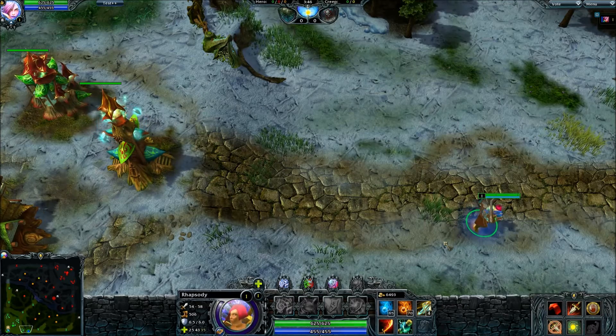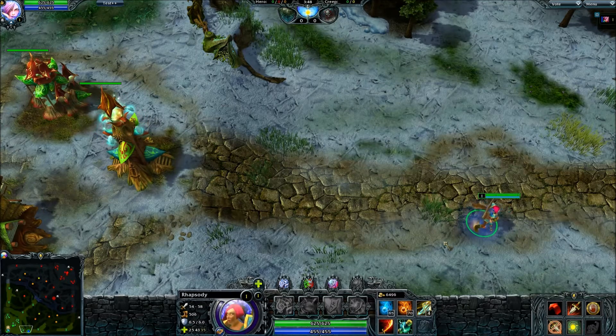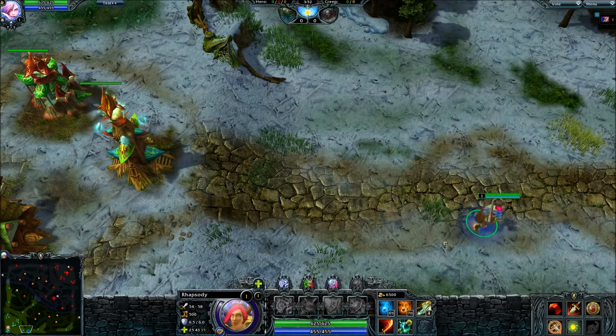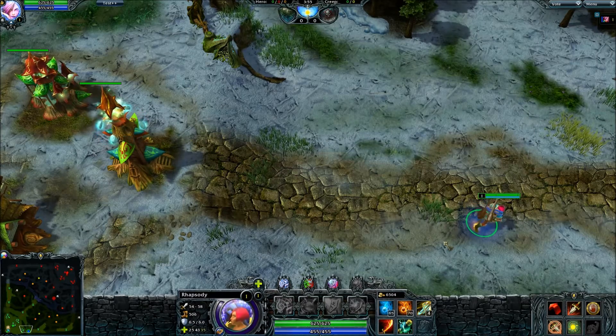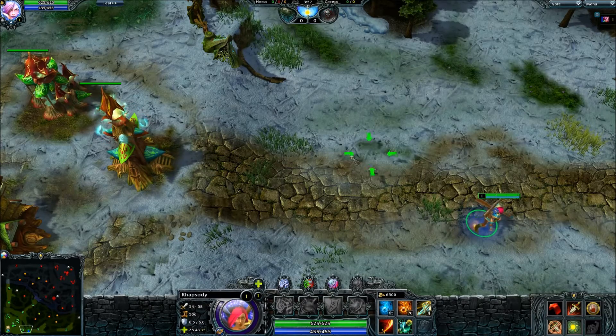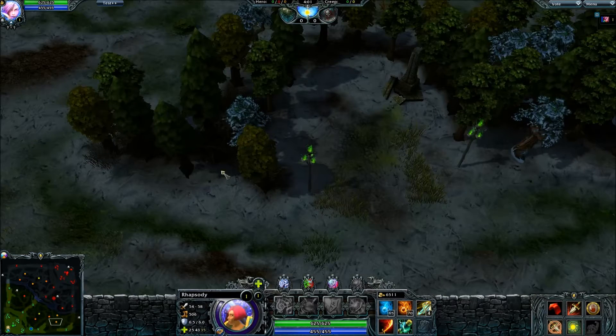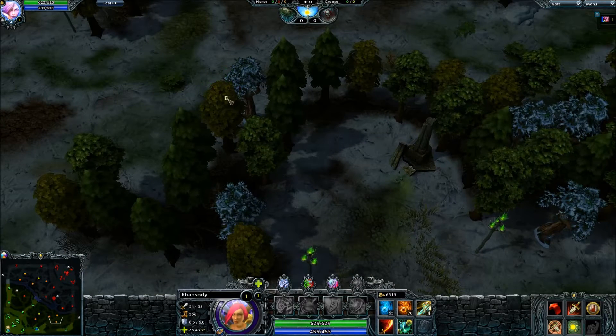If you know that people are coming a certain way or you're getting ganked from a certain spot, you can always just throw a ward wherever - wards in lanes, at the other end of a lane so you can see what's happening, wards just behind towers - all those kinds of things. But right now I'm going to show you the basics you should be doing as a support. Pretend I'm Hellborn, not Legion.